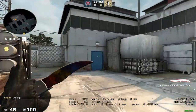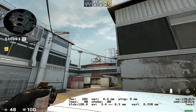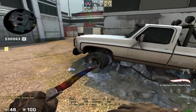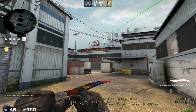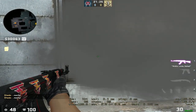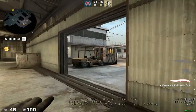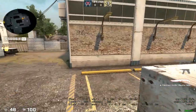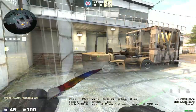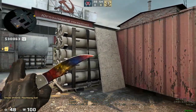Moving to A site — the highway player is going to be rotating to or focusing on A a bit since they're usually going to be solo A. They're going to be smoking off A main early in the round by coming up to this truck tire, aiming at the very top of the sickle, and throwing. This smoke blocks the T's from pushing early or getting too much information, and it allows the A player — if willing or if they have someone with them — to get behind the smoke before it fades and swing out to catch them off.